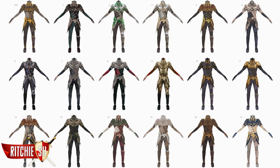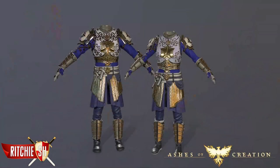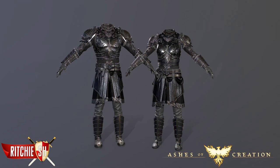Armor is being designed so that you can throw on a bunch of pieces from a bunch of different sets, and it isn't going to look like a horrible mess. The pieces in a way will flow together, so even when combining certain sets it isn't going to look too far off. And depending on the sets, you will be able to dye certain portions of armor or cosmetic items, and you're still not going to look like an atrocious mess.